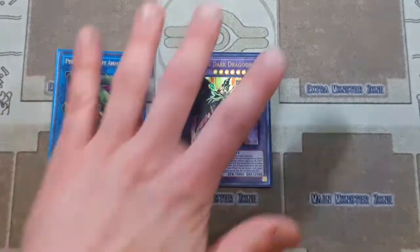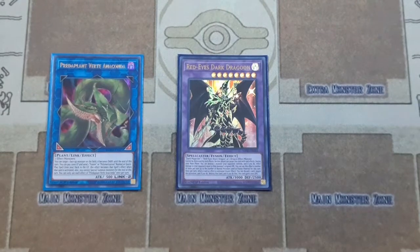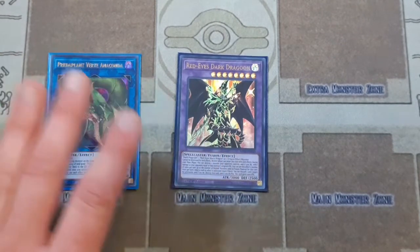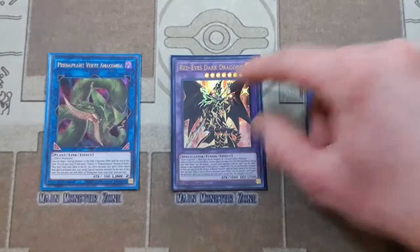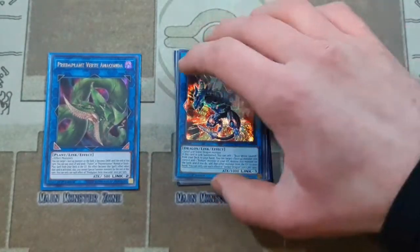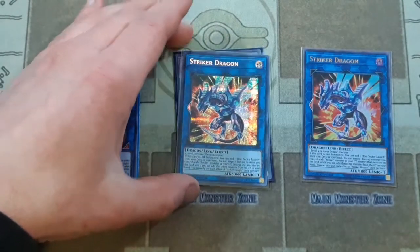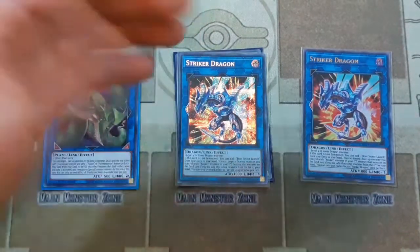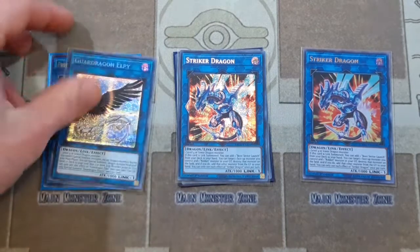If you don't like Dragoon, you could put in Apollousa and Crystron Halka Fibrax. I did take Halka Fibrax out of the extra deck due to space. We have two copies of Striker Dragon to search Boot Sector Launch, and it's nice for getting stuff off the field. For example, if you only have one normal-summonable monster, you summon it, use Striker Dragon, then use World Legacy Guard Dragon to bring that monster back, and now you can go into a Link 2 play.